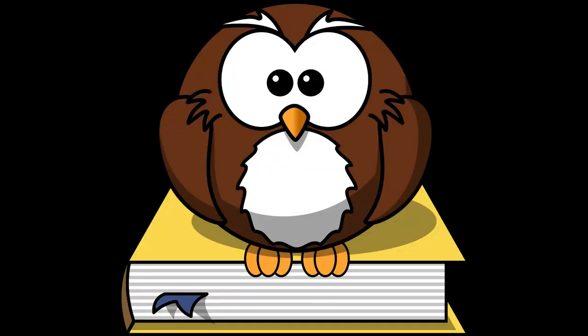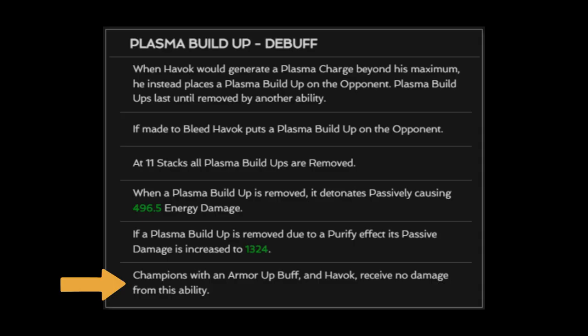So, how do we get around all this damage and complexity? Well there is one line hidden in the middle of Havok's description that's very easy to overlook, but can completely solve all of our issues. Champions with an armor-up buff and Havok receive no damage from this ability — and the ability in question is his plasma detonations. This is any champion; they don't have to be tech, they don't have to be special. In fact you can simply use a node that provides an armor-up buff to bypass this, like this one.